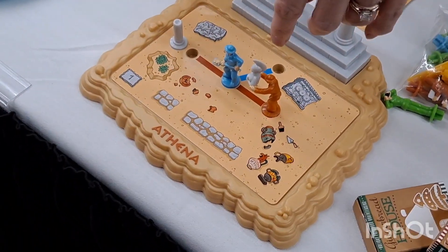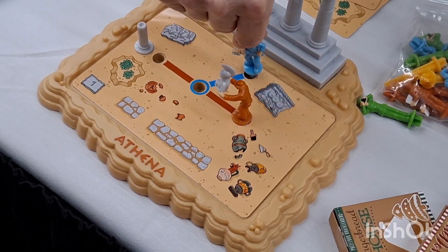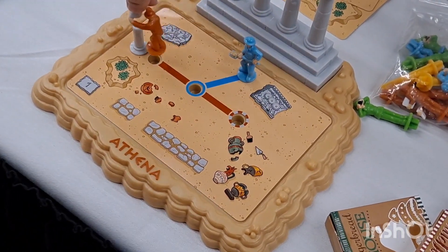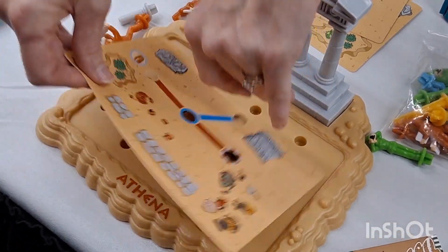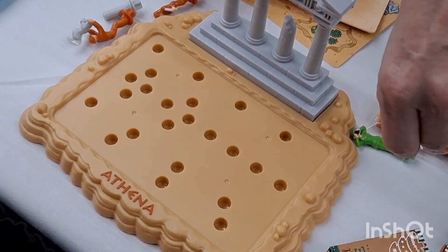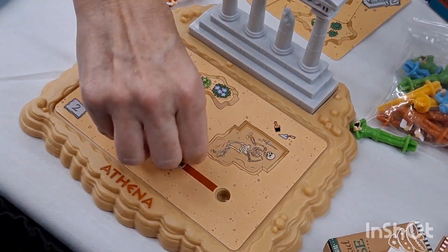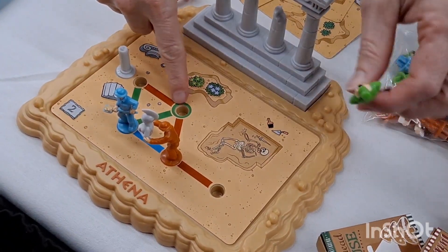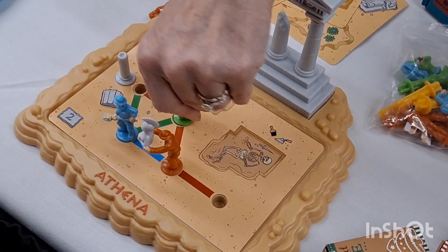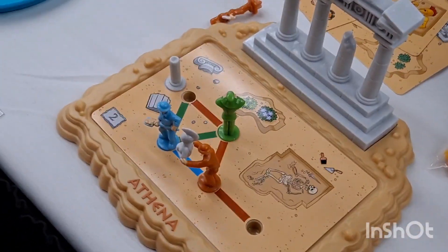Every worker just moves across their colored lines, so blue can do this, and then brown can do this, and he's done. And then we'll move on to puzzle number two. Like everything else, I'm going to do the easy one and give you the hard one. They're going to start on the colors that they're surrounded with, and if this is blank, you don't put anything there, and so you're up.